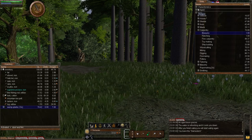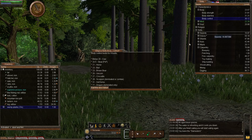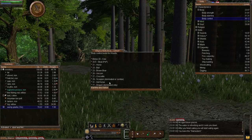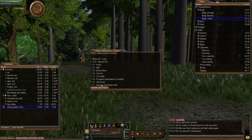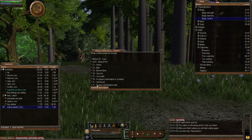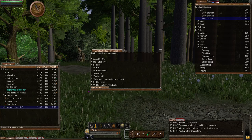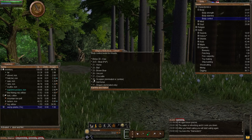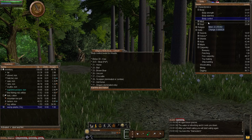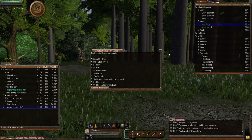Bowery is a good way to raise your body control. Body control is used for riding mounts, so if you want to go riding that hell horse or dominate a creature as a priest and then ride it, you'll need to get your skill up tremendously. So if your body control is only at 20, get busy making bows because that's one way of raising it. Also, it will raise your mind logic.